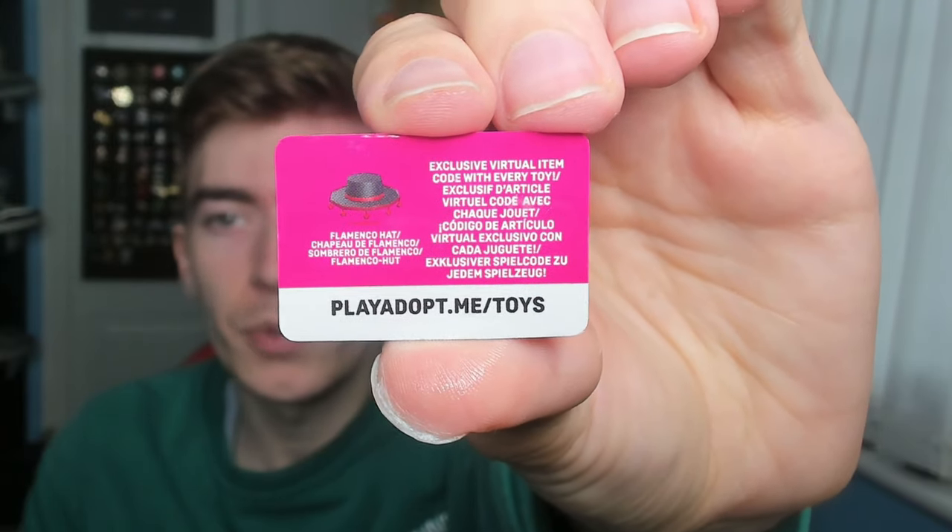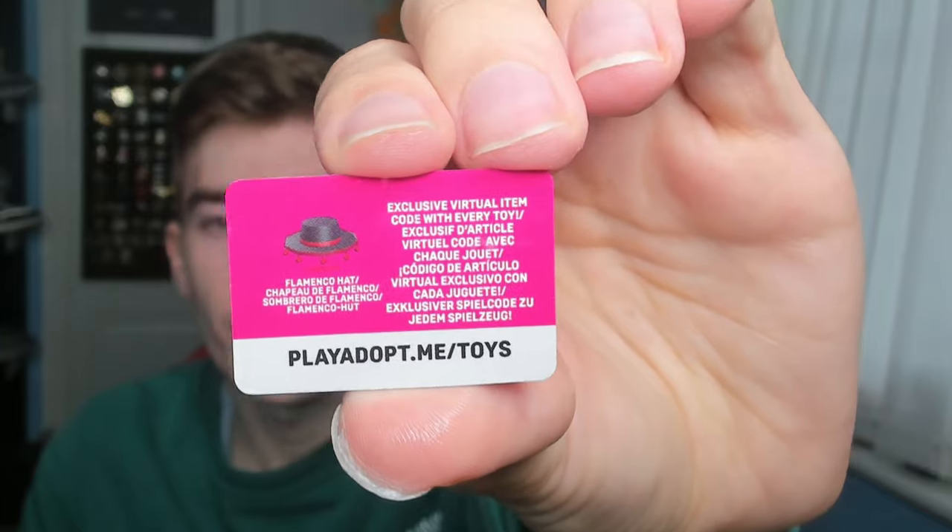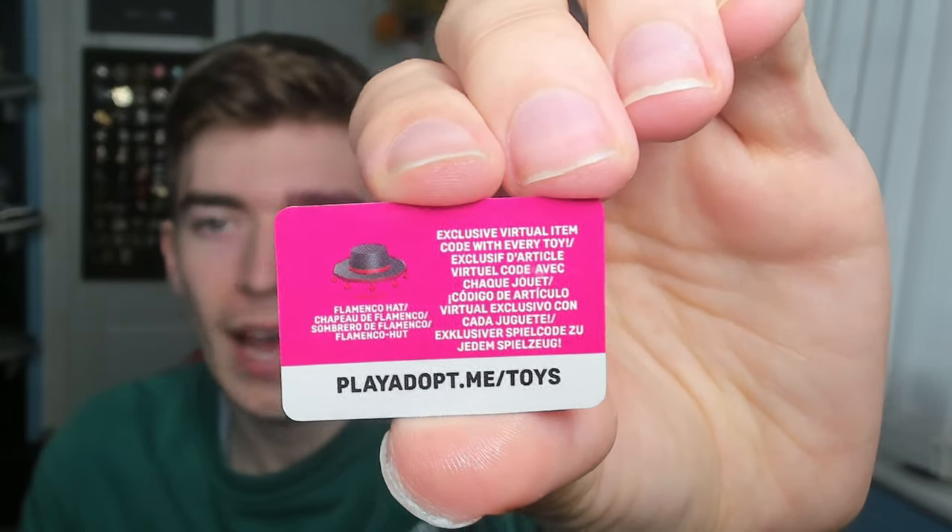I really hope that this is a giraffe as I love giraffes. Inside of the egg is actually a toy code for Adopt Me. It says I get an exclusive virtual item code with every toy and I get the flamenco hat, because I just got myself a flamingo.